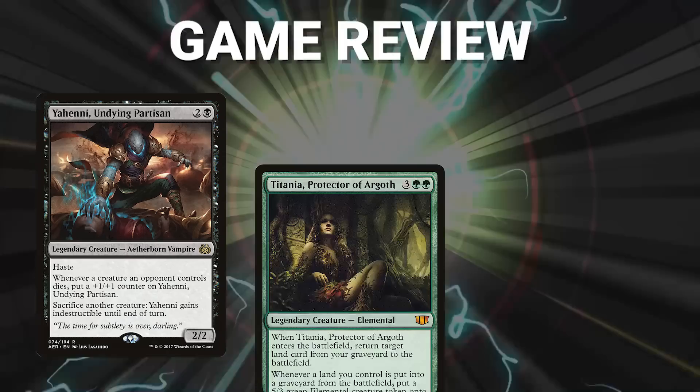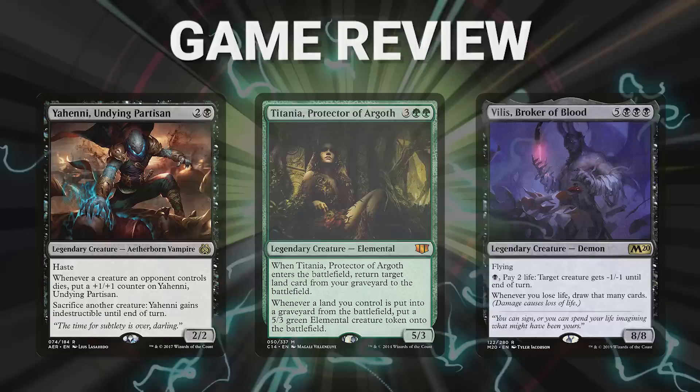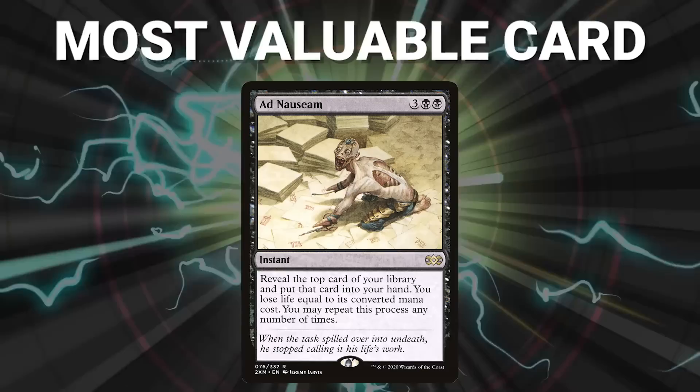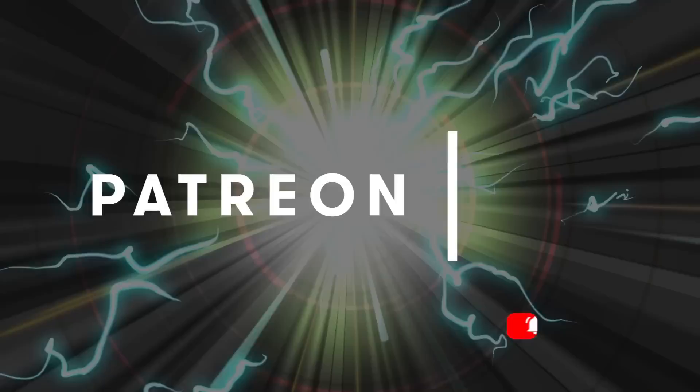Ladies and gentlemen, those were some crazy games. Congrats to Ryan, Marcus, and Mike on their wins. These games were heavily focused on Ad Nauseam and were a wild ride from start to finish. The most valuable card for tonight's games goes to Ad Nauseam — every single game had an impactful moment or two due to this card. Ryan and Mike used it to full effect and put on a great show. Well, that about wraps it up for this episode. If you want to be on an episode and play wild games like this, sign up to our Patreon. Don't forget to like, share, and subscribe for more great content. Tune in next time when we duke it out to see who will be king of the competitive EDH table. Thank you so much for watching, and we will see you next time.